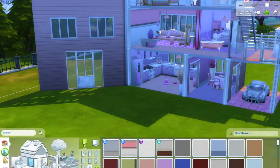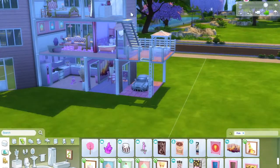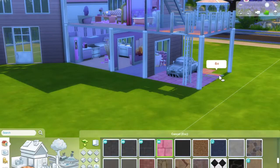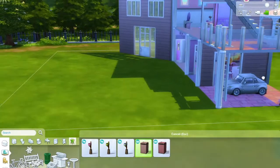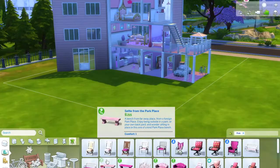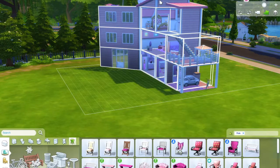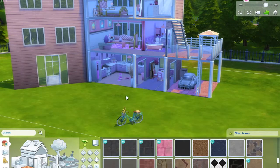I ended up rotating the house around because I wasn't sure which was the front and which was the back when I originally built it, so I rotated it to make it work out. I ended up adding trees and stuff just to finish it off, plus a little bike — she actually has a motorbike but we don't have one in the Sims, so I just used the new bike from the latest update and left him out. That's about it — thank you so much for watching and I'll see you again soon for another video, bye!